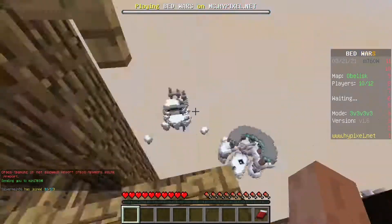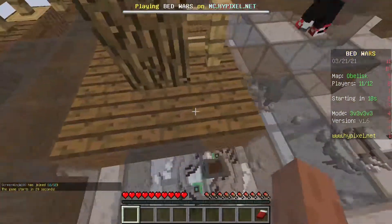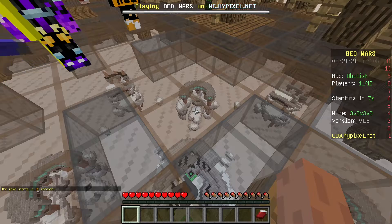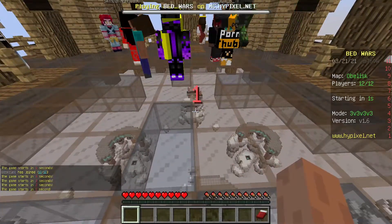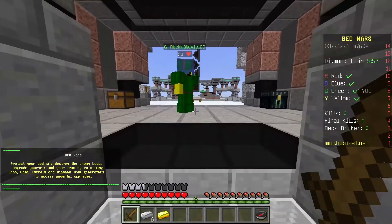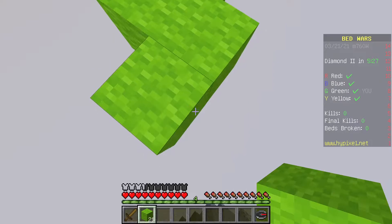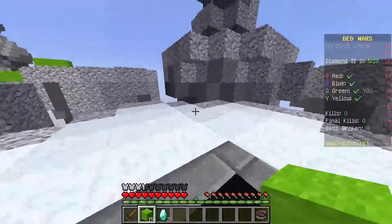New game. I've never played this map - actually it looks familiar. Game plan: try to get at least one diamond generator, upgrade our own generator to level two for 50% increased resource, then try going mid to get those emeralds. If we can control at least one diamond generator, that's better than none - the upgrades will just come slower.